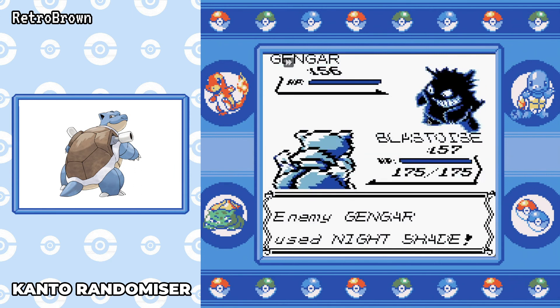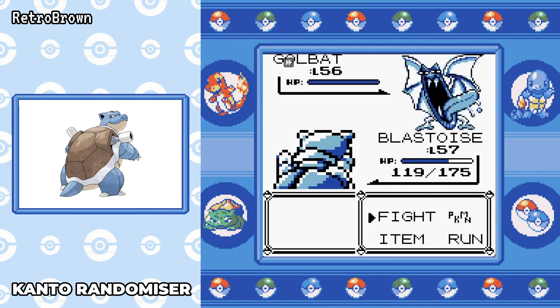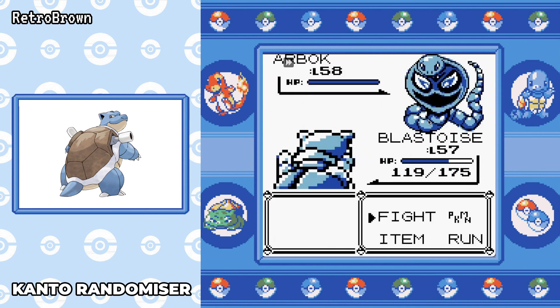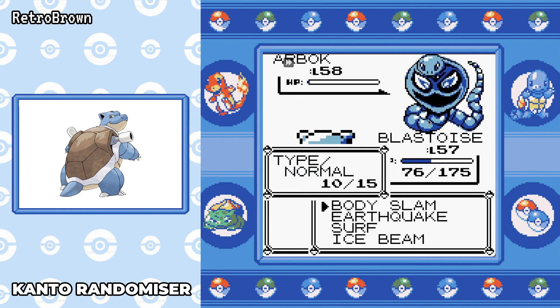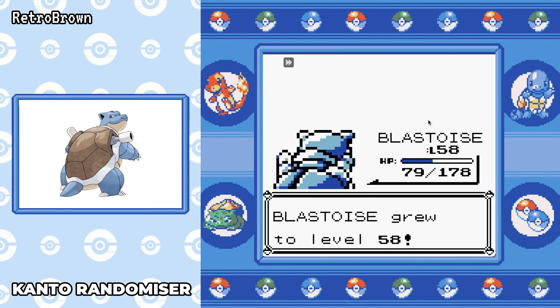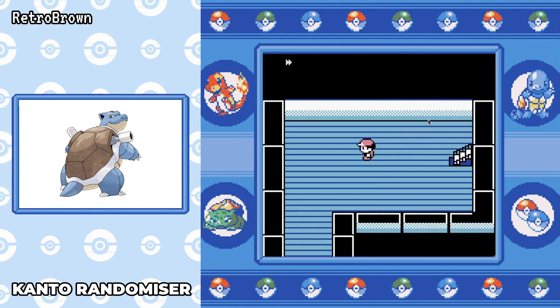Agatha — it depends what your setup is going in. If you've got a Ground move and an Ice move you can take her out quite easily. Surf only does half damage against a level 55 Haunter and I'm down to 119 HP. Arbok doesn't even go down in one Earthquake. Then at the final Gengar she uses Dream Eater — I use Earthquake and it takes it out in one hit. I beat Agatha on the first try!